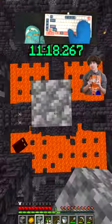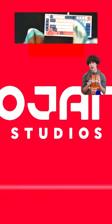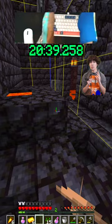I spawned right next to a bastion where I traded gold with the piglins to get the pearls that I needed. I also tried to do F3 here to get the direction of the fortress, but I kept clicking the wrong key, so it took way too long.